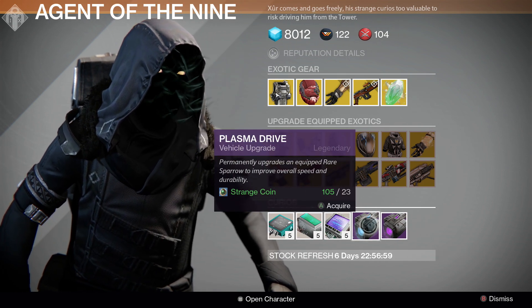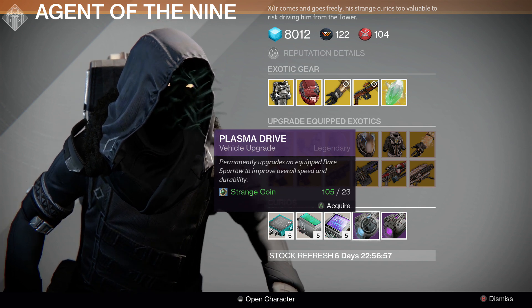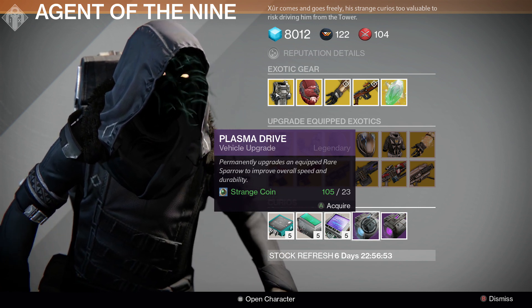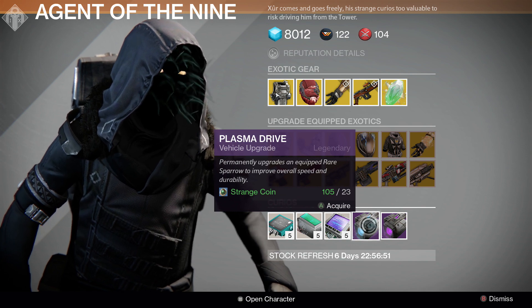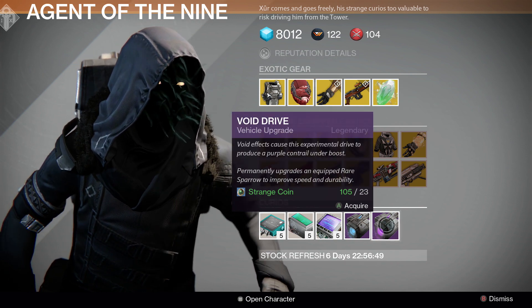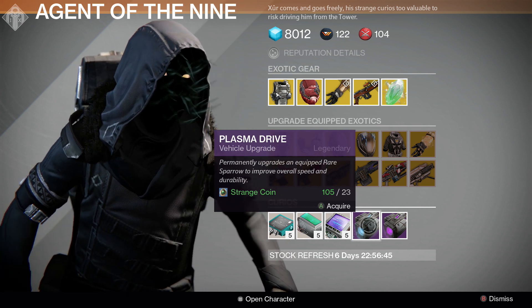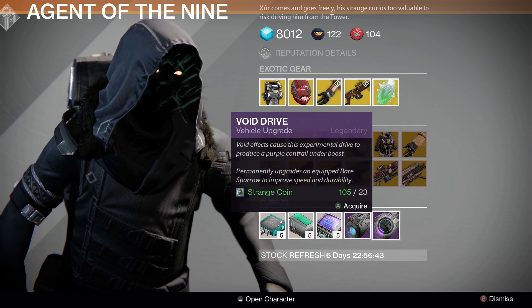And if you buy a blue rarity Sparrow, you can upgrade it to a Legendary Sparrow by using one of these upgrades, which will give you a blue flame or a purple flame out the back.